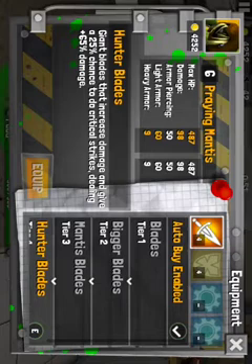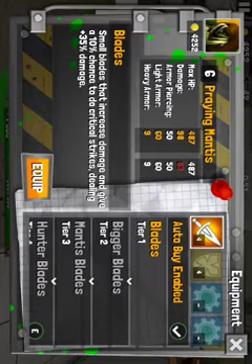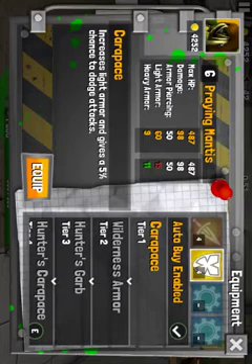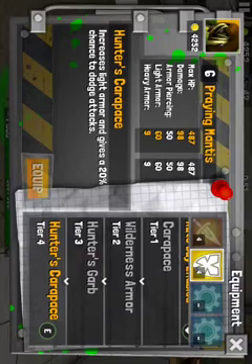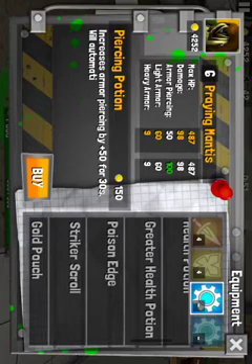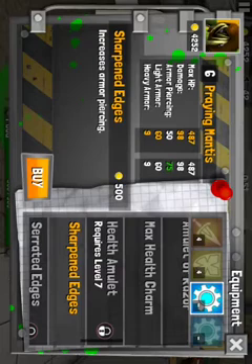Let's look at his stats. His damage starts out at 83, and I have it upgraded up to 98 right now. His defense is 15 light armor and 11 heavy armor — the heavy armor actually gets worse when upgraded but the light armor gets better. That's at tier 4 which I have it at. He already has 50 armor piercing, so if I gave him sharpened edges I can get him up to 75. And with the max health charm, I could get him to 605 health at level 6.